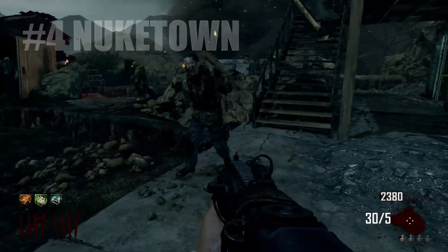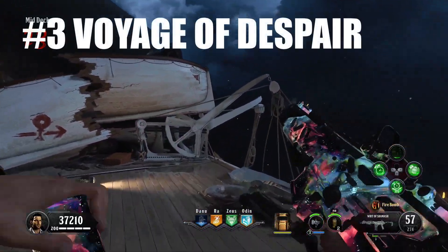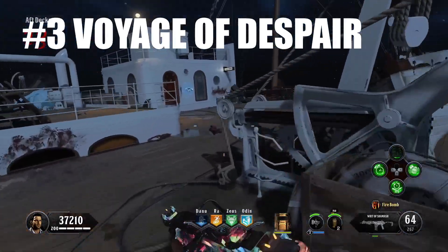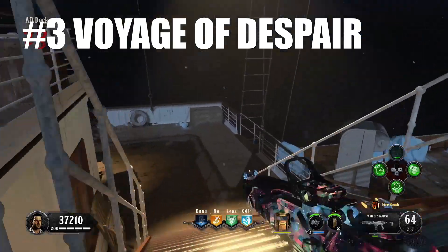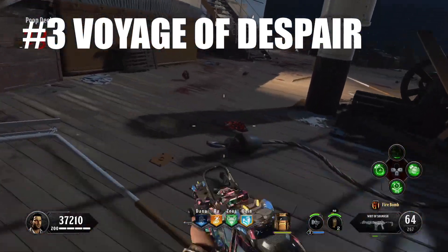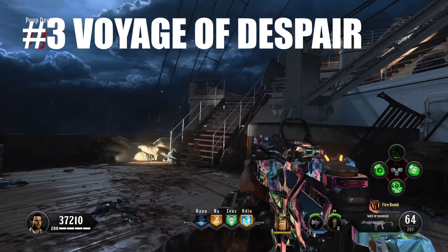Coming in at our number 3 spot, we have Voyage of Despair from Black Ops 4. My opinion of this map has only increased with time. I used to think it was the worst map in Black Ops 4, but then I thought it's at least better than Blood of the Dead, and now I actually think it's a pretty good map. Obviously it's nowhere near the best — I'd say B or C tier.